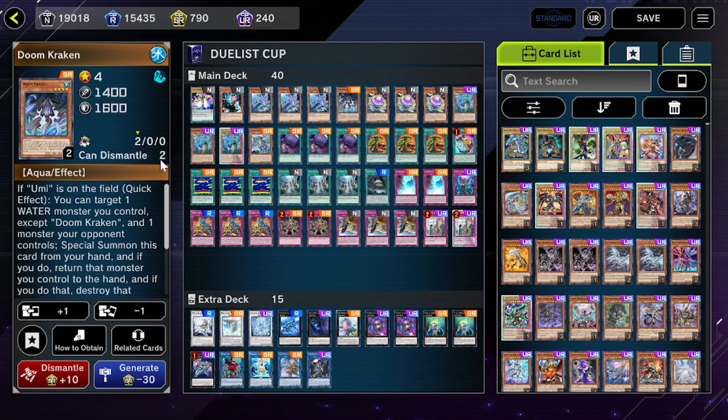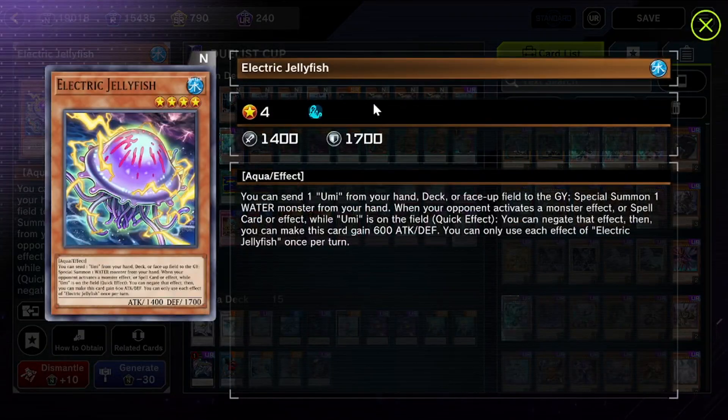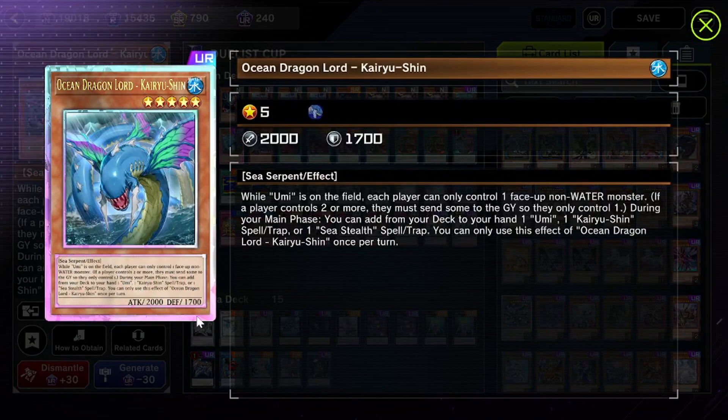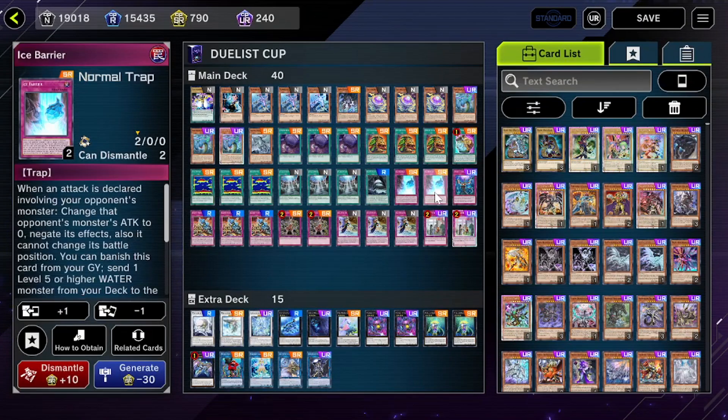We play one copy of Doom Kraken — it's kind of a necessary brick you want to search for free, but it blocks attacks and can quick effect return a Water Monster and pop a card your opponent controls. Electric Jellyfish is one of the most important cards in the deck — I have no idea why it's only a normal monster. It puts Umi in the graveyard, negates a spell or monster effect, gains 600 attack, and special summons a Water Monster from the hand regardless of level. We play three copies of Kairyu-Shin — this is the heart and soul of the deck. As soon as it hits the field, your opponent has to send everything that's not a Water Monster to the graveyard except for one monster, and they can't go into any more monsters. Without this card the deck would be unplayable.